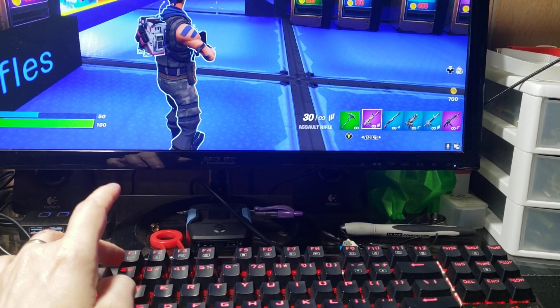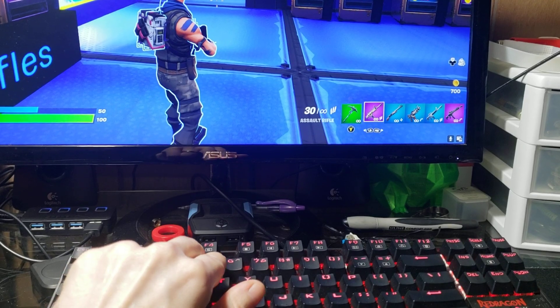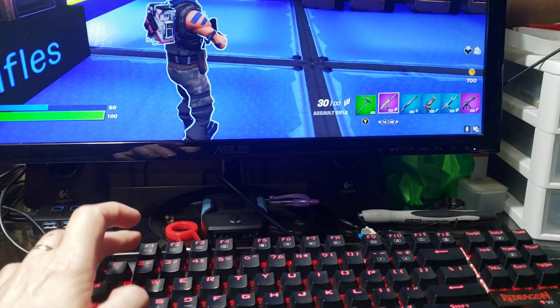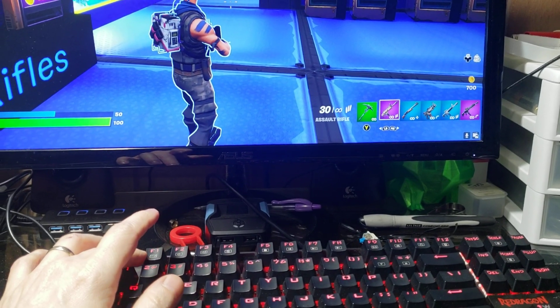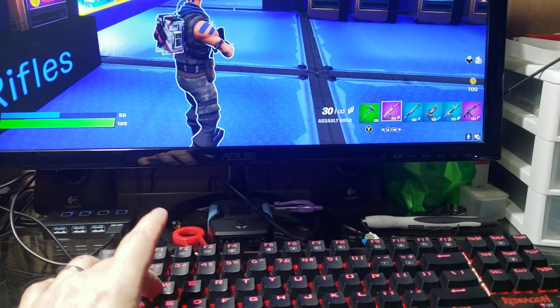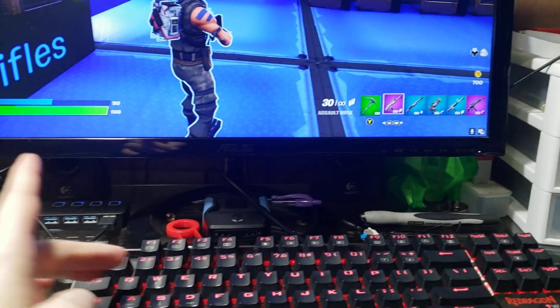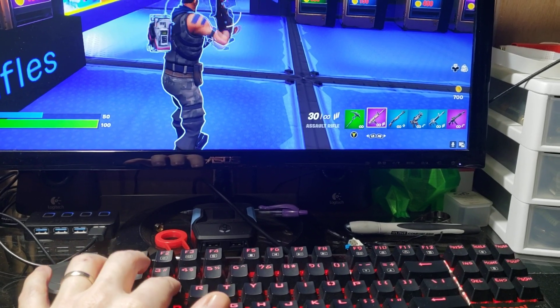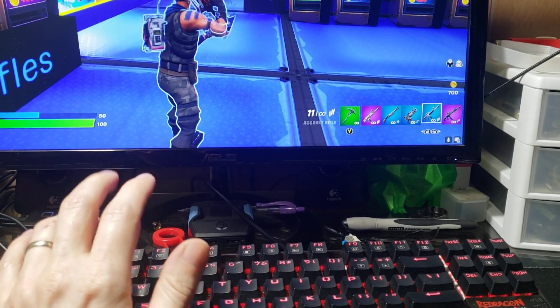Hey, how's it going guys? This is going to be a real quick update for my Fortnite weapon swap script. Right now I have weapon slot 1 selected — that's going to be F1 on my keyboard. Say if I want to go to weapon slot 4 from weapon slot 1, we would either have to go over twice or tap RB a couple times to get there.